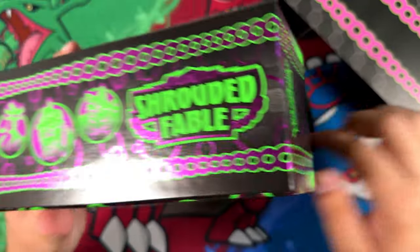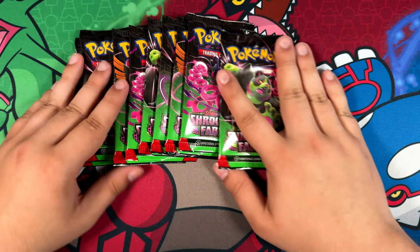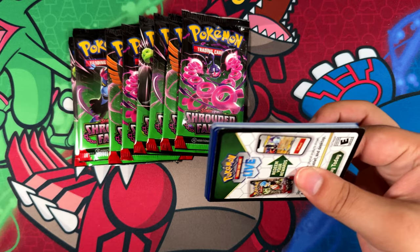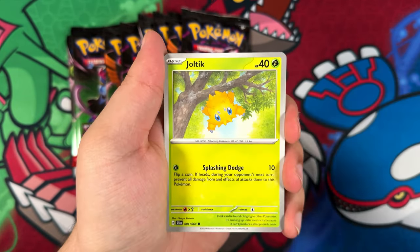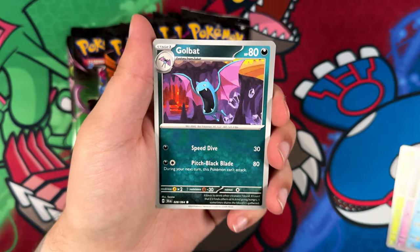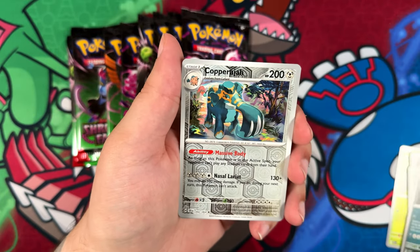Let me just clear all of this off the table. And here we are — we have nine booster packs to go through. Let's see what we can find. I'm not even hoping for a special illustration rare, because most of them are not really great other than the Cassiopeia and the Pheasant Dippity. I'm really hoping for at least one illustration rare. Just one illustration rare and I would be happy, because I haven't pulled one in my last opening.